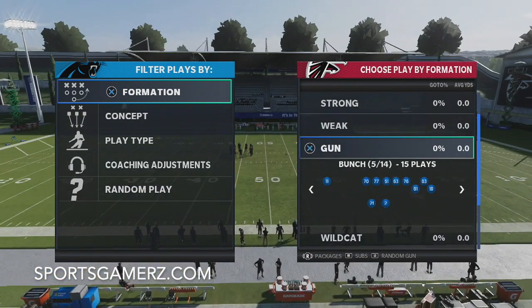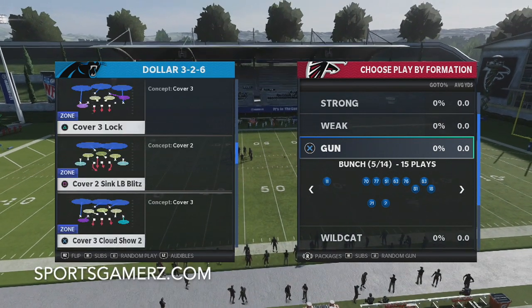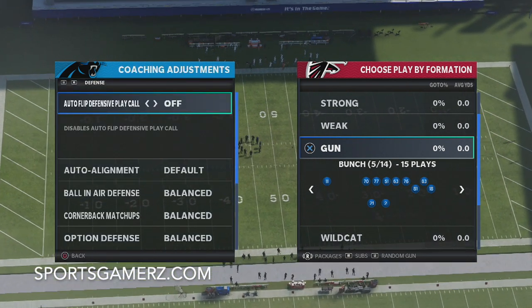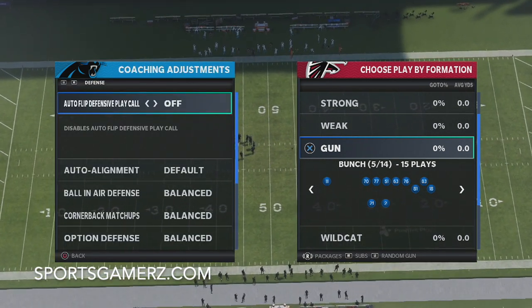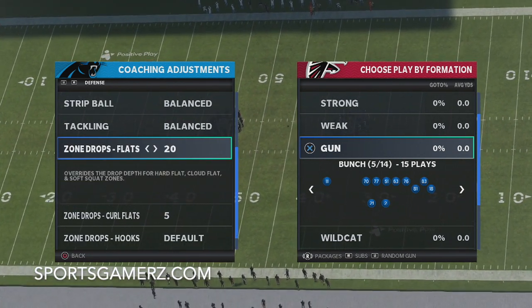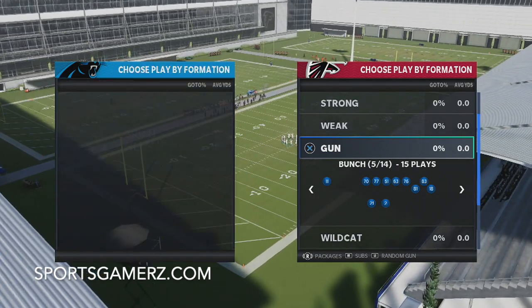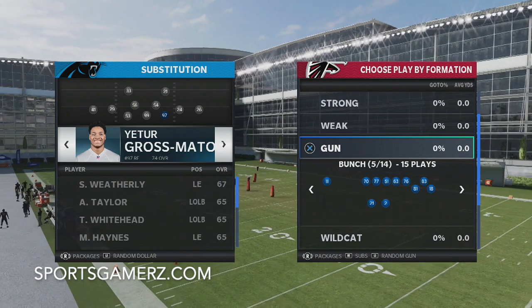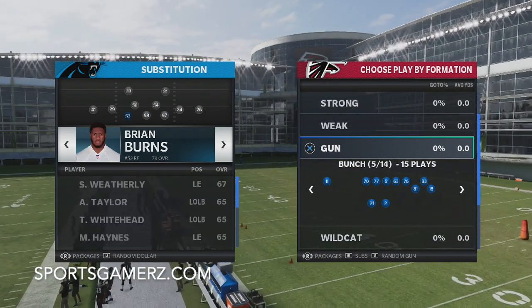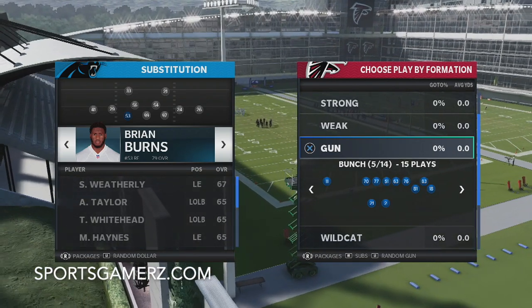We're going to be looking at the play Dollar, and we're going to be looking at the Cover 3 Cloud Show 2. I do have some specific coaching adjustments I like to make. I like to have auto-flip off with this defense, and I like to make sure my zone drops for flats are 20, maybe 25 depending. Curl flats are going to be on 5. This is a formation where you're going to want to have a decent D-line — we're only going to be really rushing 3, so I like to at least have one or two D-linemen with some good pass rush moves, preferably an ability.